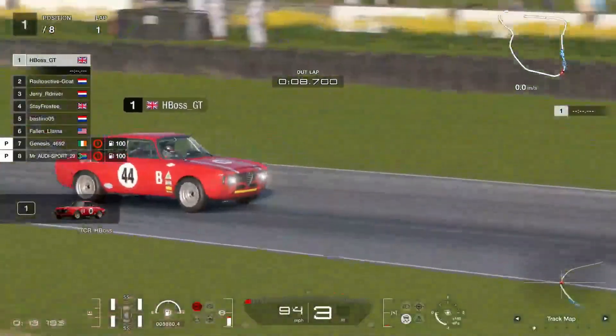So my choices so far are HBoss versus Genesis. I can find him — he was moving up and down the track, a bit difficult to keep track. And Frosty — so who out of those three is it going to be? Let's look at HBoss again. Although he did organise this, HBoss, so I don't know if I could pick him as the winner — he could be a bit grumpy with me.